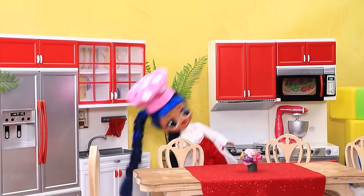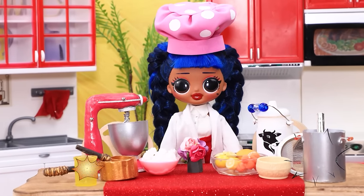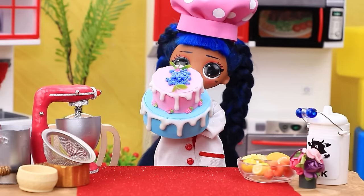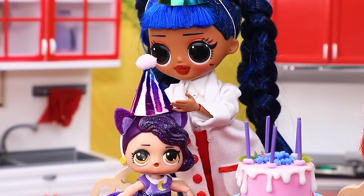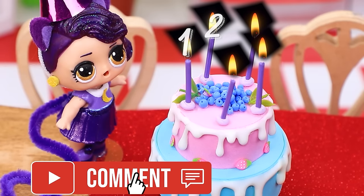The kitty's birthday is coming up - let's bake a cake. Prepare the ingredients. Start with flour. Add milk. Knead the dough. Voila - all set. Kids, come over here. A cake! Happy birthday, little one. Blow out the candles. Count to find out how old the kitty is.